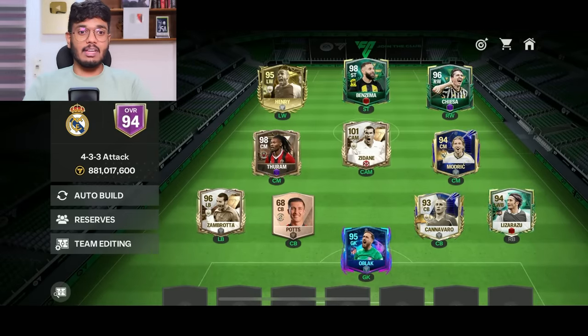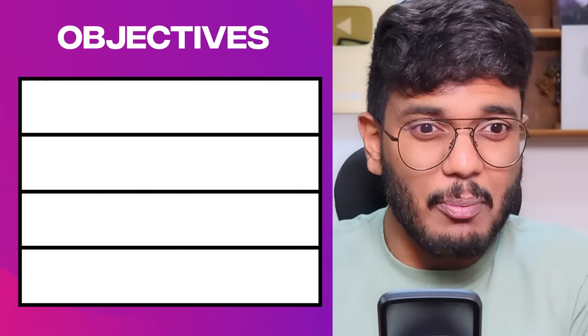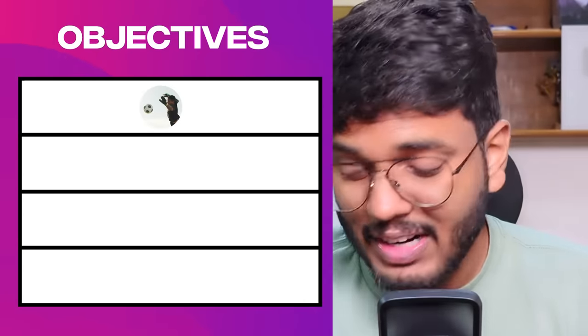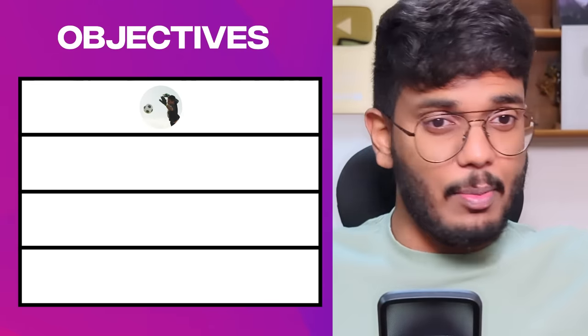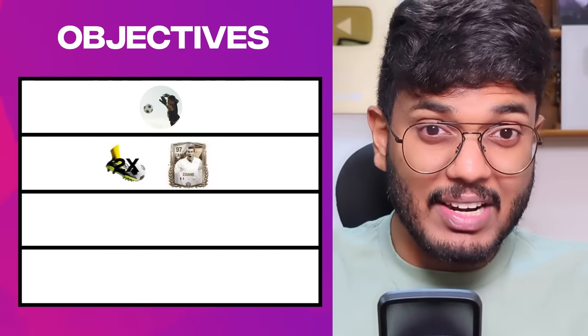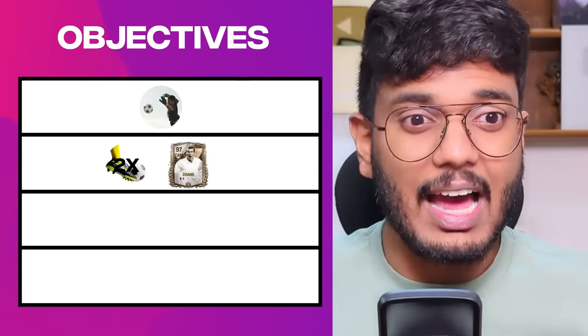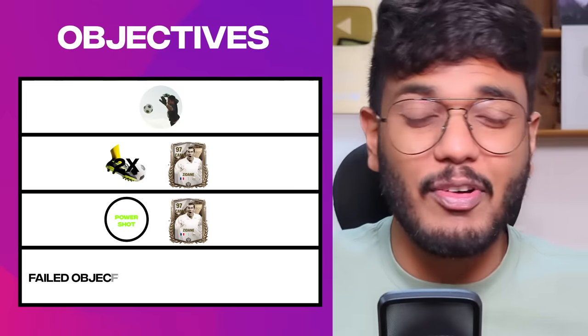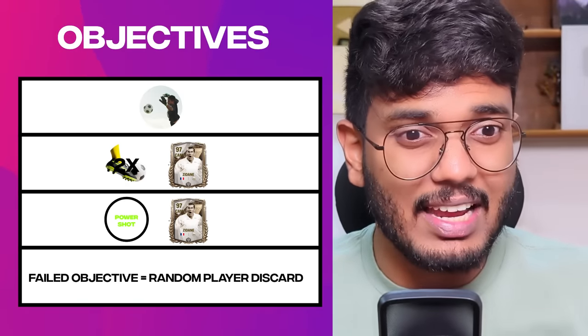Now we have a set of head-to-head objectives to complete. Objective one: maintain a clean sheet - almost impossible given our Pots center back, but I'll try. Objective two: get at least two goal involvements with Zidane. Objective three: score a power shot with Zidane. For every failed objective, I'll discard one player randomly from the starting 11. Time to jump into the head-to-head match.